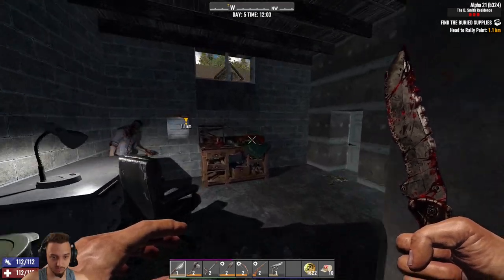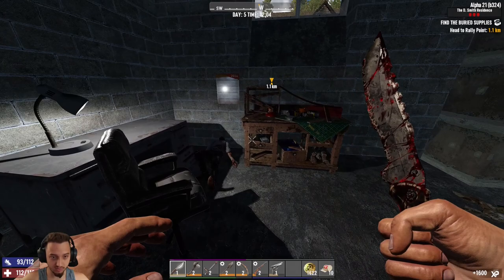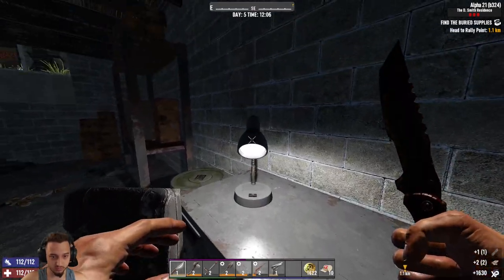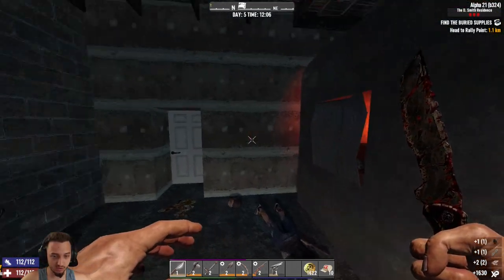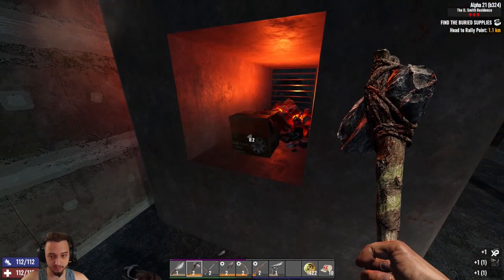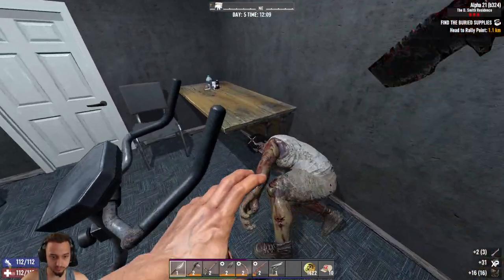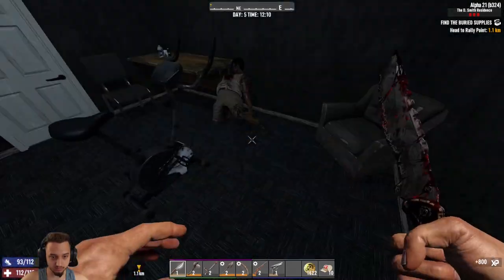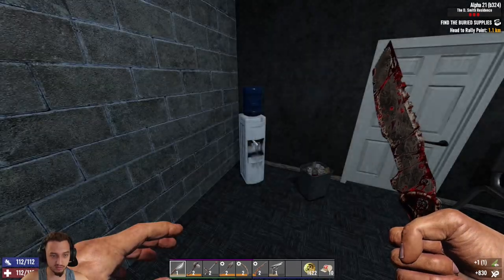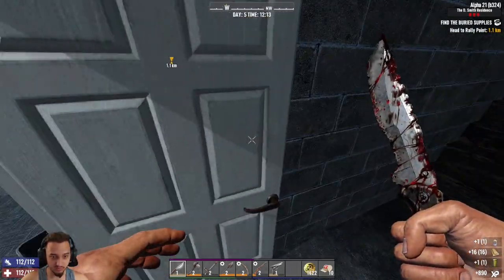Oh, somebody else is here — two people. All right, take him out and take him out, nice. Cool looking workbench, oh that's cool — a desk light too, that's new. Got an office chair we can scrap. There's a box here but nothing good so far. These lights are giving me a little bit of an epilepsy attack — hopefully everyone is okay.